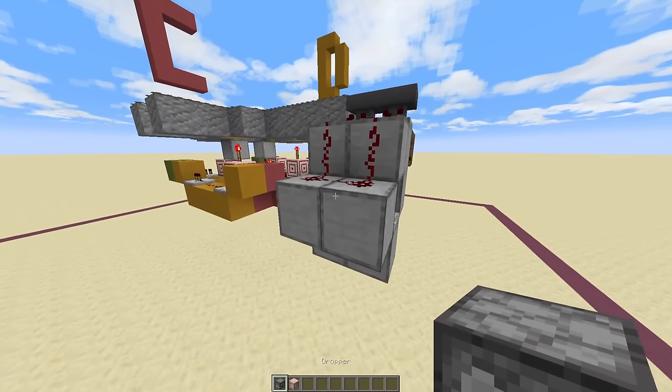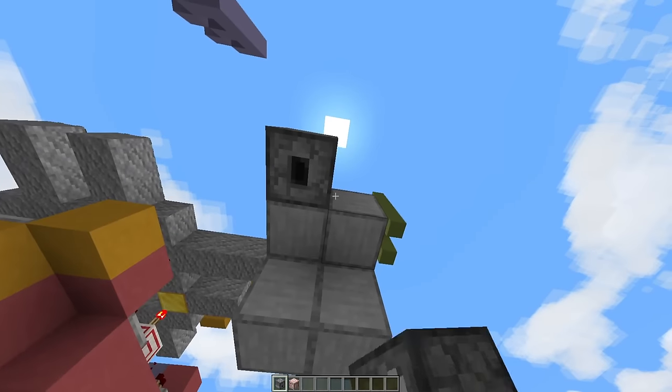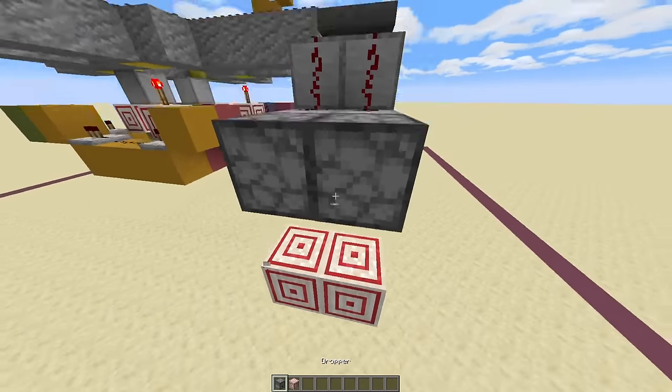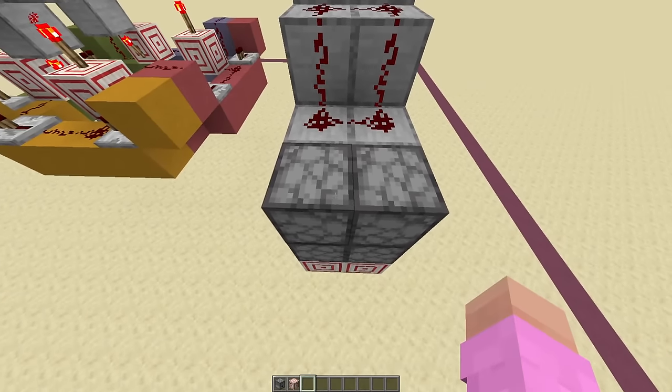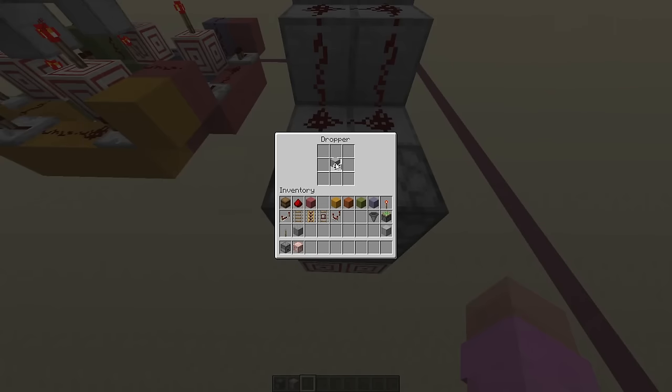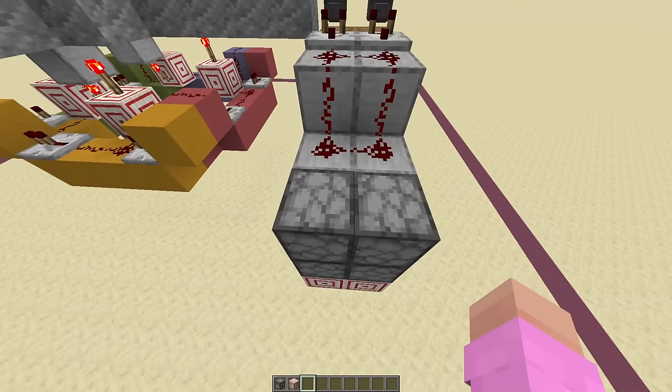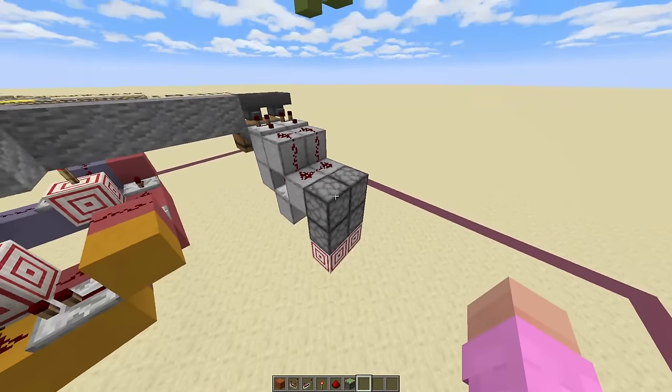Then the next step is to place down two droppers like so, with a target block one block below, and then droppers on top. And then in the two top droppers, place down a piece of smooth stone or any filler item you want in there. And that is the T flip-flop.